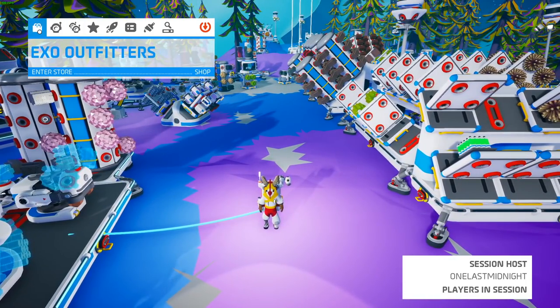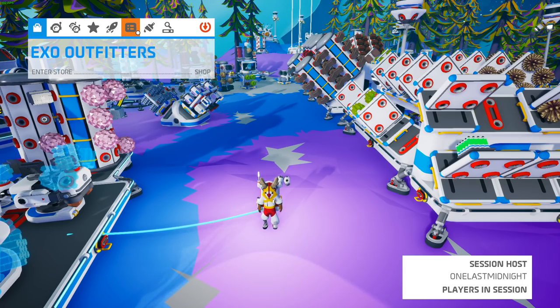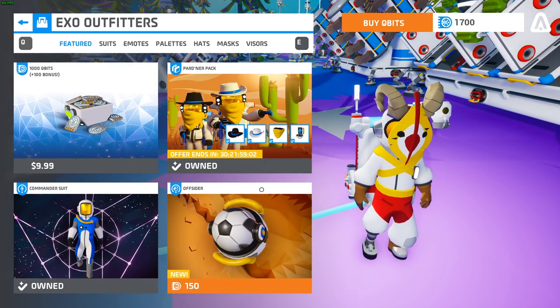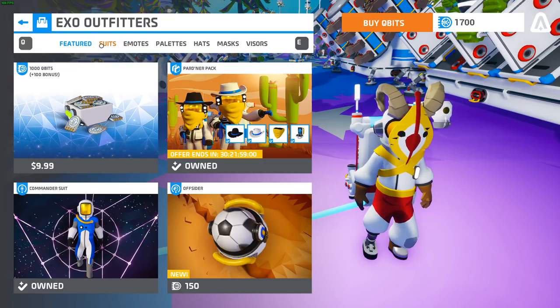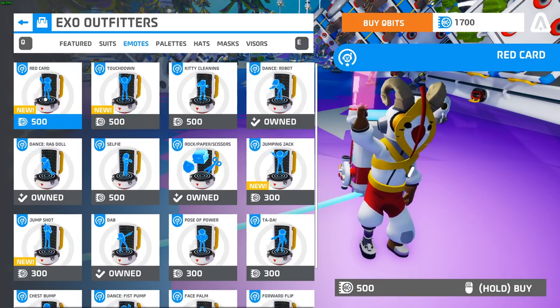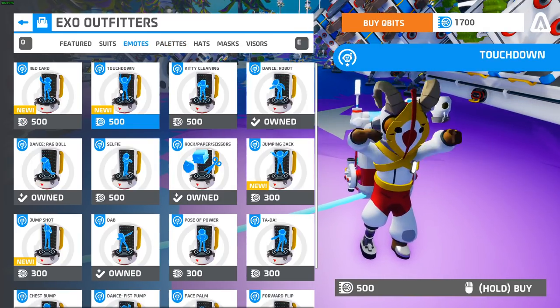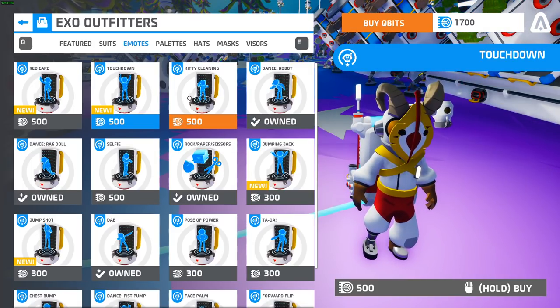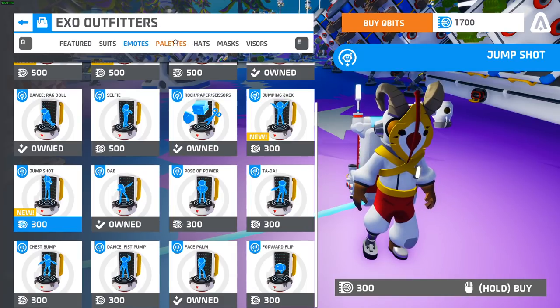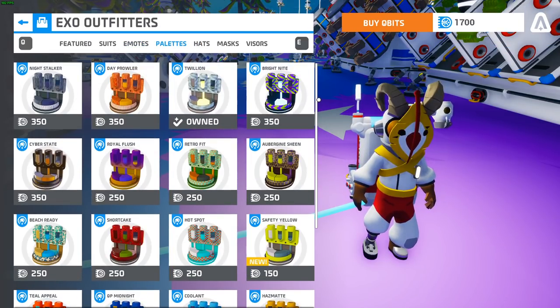Another change to the EXO Outfitters icon is that if there's a new item in the store, there'll be a little indicator showing that. Unfortunately at the time I took this video I had already clicked on it, but it's essentially the same little icon you get in customization when there's a new item you purchased or a new item you unlocked from a limited time event.